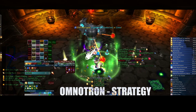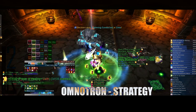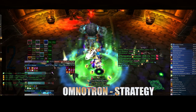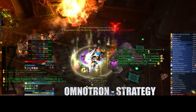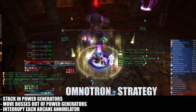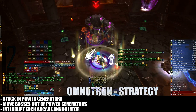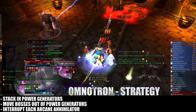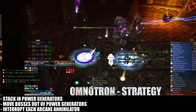The order the golems may activate is random each pull, so we cannot cover every combination your raid could experience. Instead, we'll cover how to handle each golem separately, and you must use your own knowledge of the fight to tackle the combinations. Arcanotron is very straightforward. Anytime he drops a Power Generator, the raid should move into it to take advantage of the damage and regen buff. Make sure none of the bosses are ever standing in it. Set up a rotation to interrupt his Arcane Annihilator so that this cast does not increase raid damage during combinations.